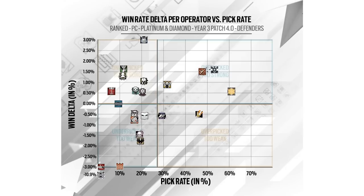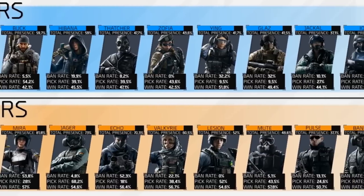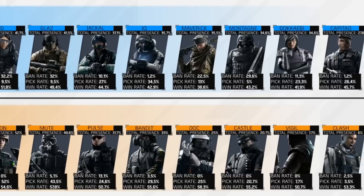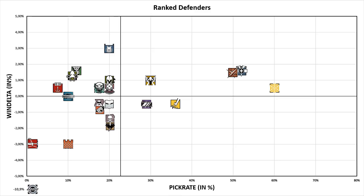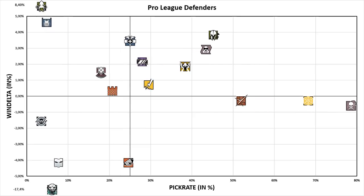The first thing I did was to transform the Ubisoft graphic into a slightly rougher version that I did myself. I had to change the proportions, but with a bit of imagination it kind of looks like the Ubisoft graph. Then I took this infographic from CHDG, where they list each operator's pick and win rates based on pro league matches of a certain time frame, and together with the ranked stats that Ubisoft released, we can directly compare ranked stats to pro league stats, and it looks like this.